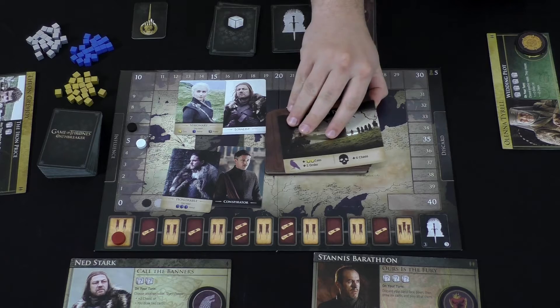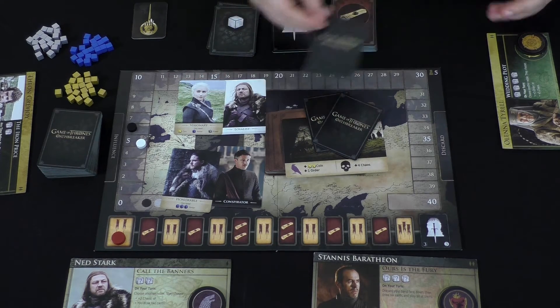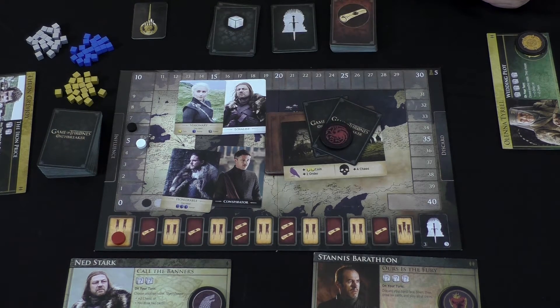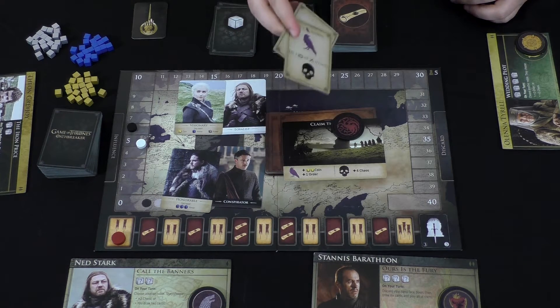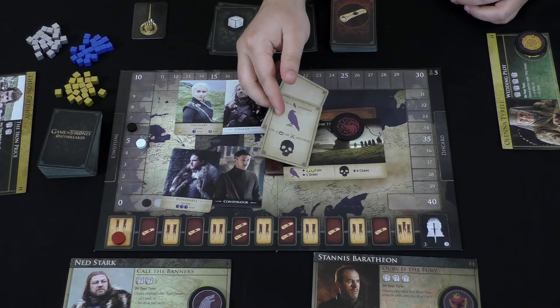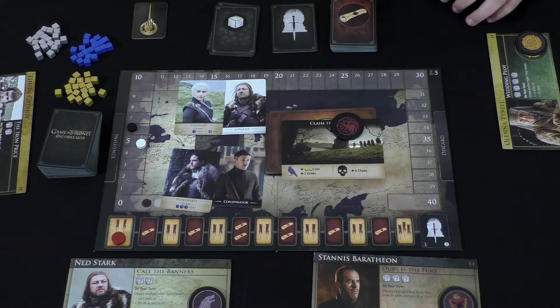Once you play your cards, there are usually multiple missions, so you can play two on the same, one on each, or you could play all three if you want. You put your token — your house sigil — on wherever you played the most cards; on a tie, you choose. At the end, once everyone's played cards, you reveal. If there are more of that symbol than skulls, the mission succeeds. Everyone who has a house sigil there gets the rewards, and order or chaos will go up depending on which side occurs.